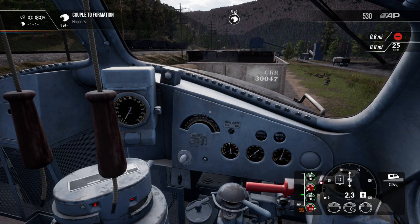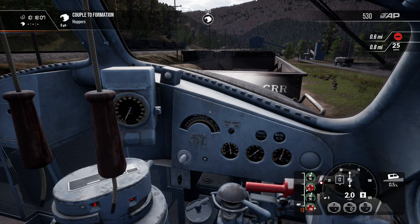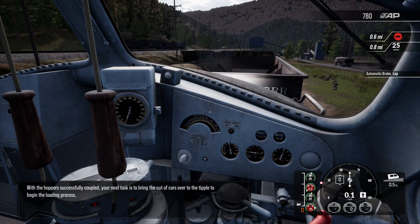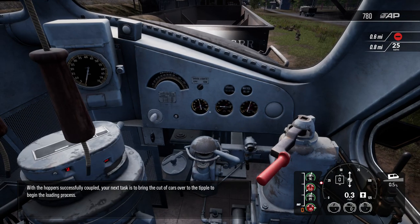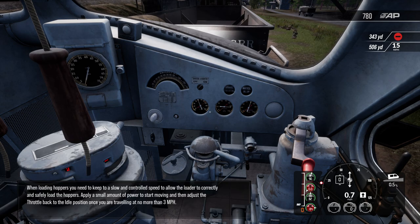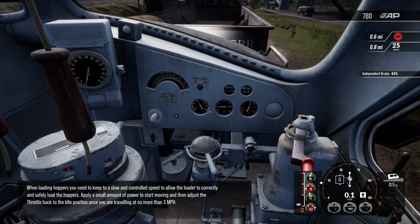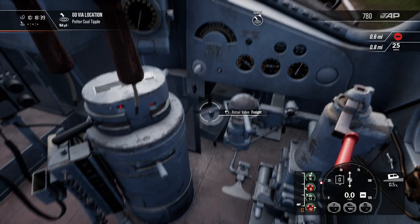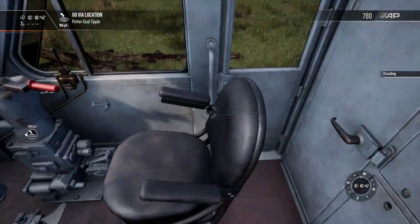Bash your way to glory — that was a little rough. With the hoppers successfully coupled, your next task is to bring the cut of cars over to the tipple to begin the loading process. When loading hoppers, you need to keep to a slow and controlled speed to allow the loader to correctly and safely load the hoppers. Apply a small amount of power to start moving, then adjust the throttle back to idle at no more than three miles per hour. I need to figure out what's going on with the brakes because they aren't working — this is what people were talking about.